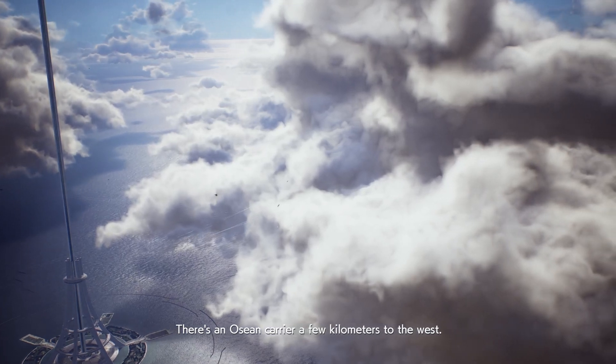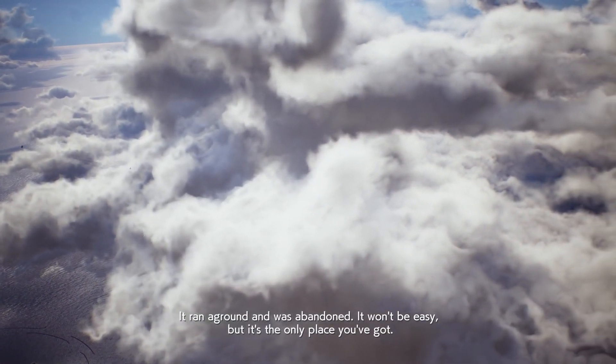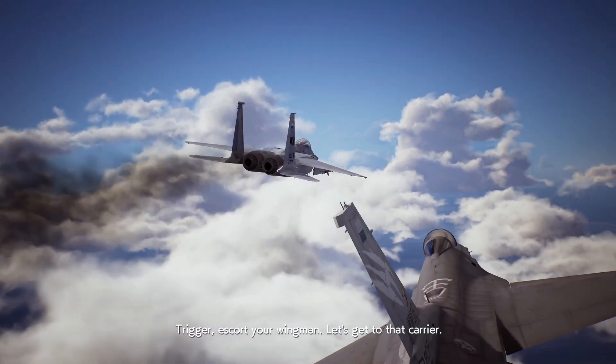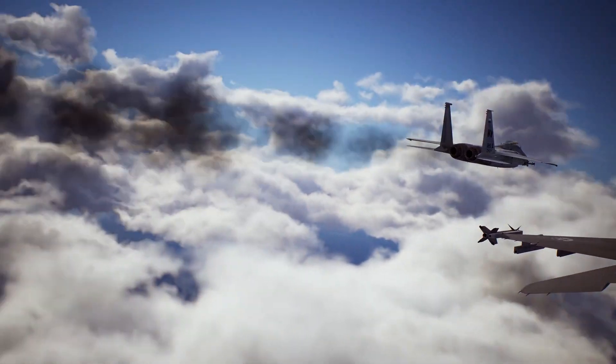There's an ocean carrier a few kilometers to the west — it ran aground and was abandoned. It won't be easy, but it's the only place you've got. Trigger, escort your wingman. Let's get to that carrier. Alright, there it is. Thanks for watching, and we'll see you in the next one. Bye!